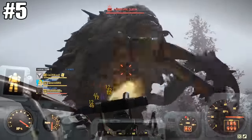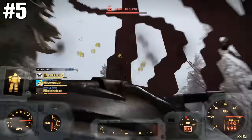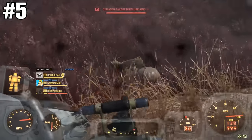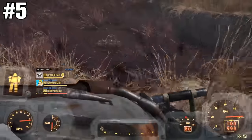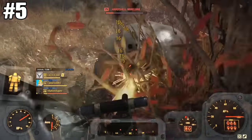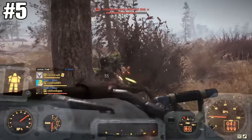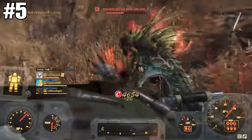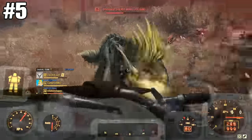At number five we have the 50 cal — definitely a great gun to just walk around with if you're a heavy gunner build. It's absolutely great for taking out everything but very tanky enemies. The DPS isn't as good as the next four guns, but it is an extremely all-around good gun. You can see a Mirelurk King is kind of tanky but it still does pretty good work here.